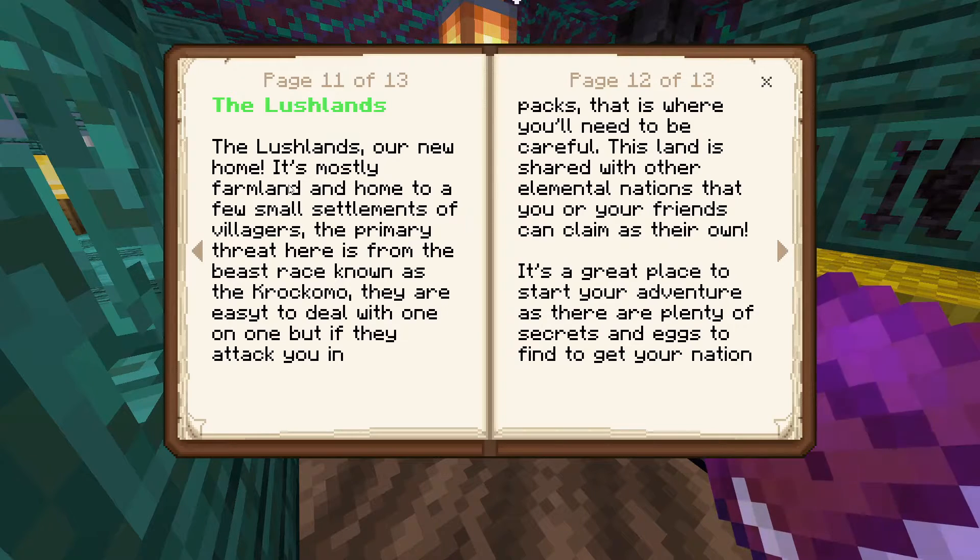I think we'll go to the Fae Lands first. The Lush Lands: 'Our new home — mostly farmland, home to a few small settlements of villagers. The primary threat is from the beast race known as the Crocamo.'